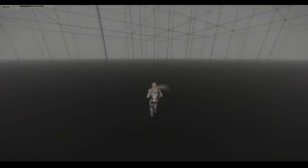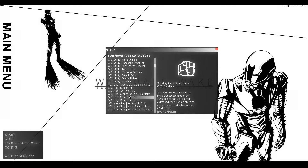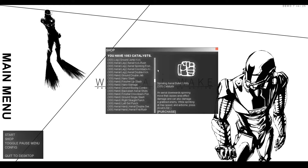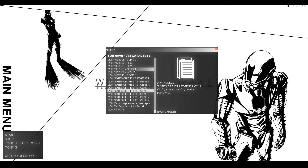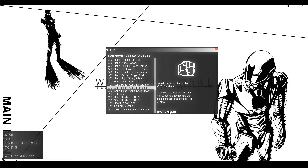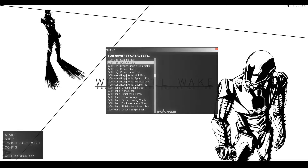It didn't show me how to block or anything. This feels like Metal Gear Revengeance. The shop - you have 1083 catalysts. I guess these are the moves we can buy. I'm getting gut punch, arrow fist rush - that sounds crazy powerful - and barrage of fist, which can suspend enemies and the user in the air for a short period of time.